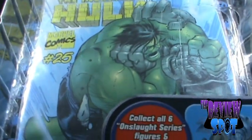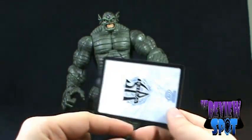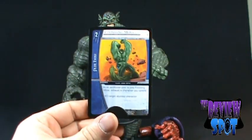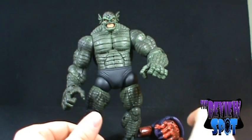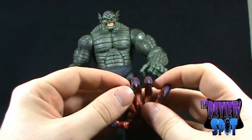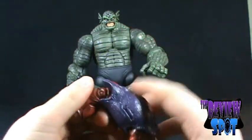Abomination includes, if we go to the packaging here, the Incredible Hulk number 25. His accessories: he comes first and foremost with a finishing move Marvel vs. System card. He also comes with a stand so you can display the card — although the card doesn't sit in the stand well at all, it's just loose. We'll get that out of the way as that's the least interesting part. He also comes with the arm of Onslaught, which I'll review more as I build the Onslaught figure. He comes with a very nice arm of Onslaught, so we'll put that aside as well.